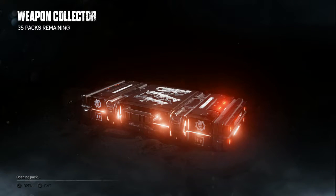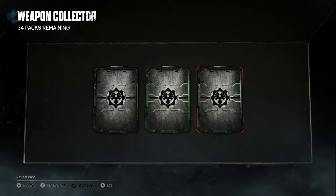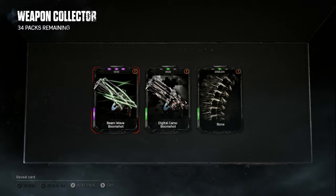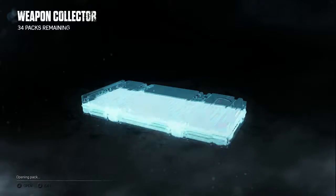Let's open our 35 card packs. Opening up the first one - there's only three of them. We got a purple, a green, and another green. Let's reveal all. We got a Beam Wave Boom Shot, a Digital Camo Boom Shot, and an Emblem Bones - it looks like a spine, right? Alright, next box.